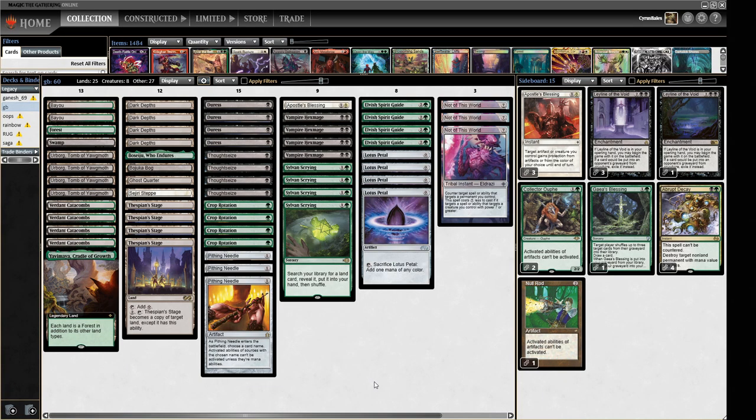Hello and welcome to Crucible of Words for more dedicated Legacy action. Today we are playing Green-Black Turbo Depths, a deck which is very near and dear to my heart. You can find excessive detail and a primer about the deck on my Patreon, which is in the description below. We're trying something a bit different today with the deck — we're going to mix up some of our protection spells and see how that feels.